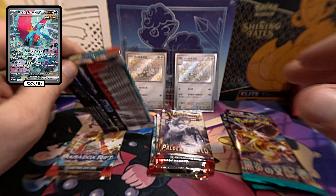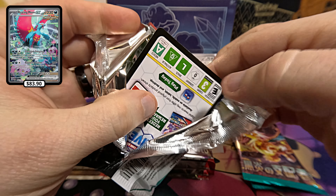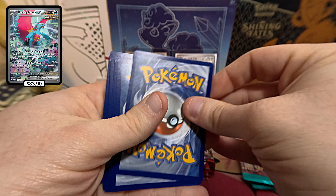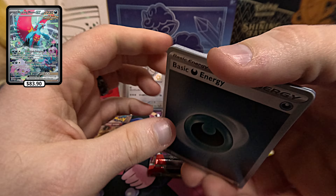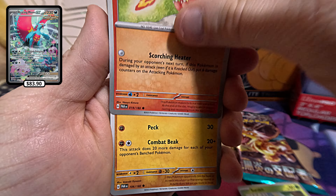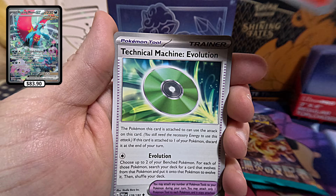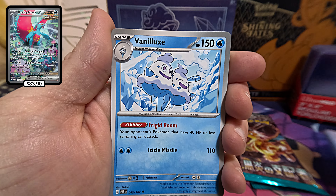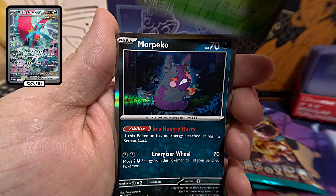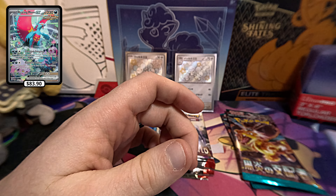Next Paradox Rift. There's your code. Got Basic Energy, Surskit, Magby, Flamigo, Porygon, Croc Allure, Technical Machine Evolution, Vanillux, Reverse Holo Dwebble, Steeny Reverse Holo, and the Morpeko. Nothing too crazy so far.